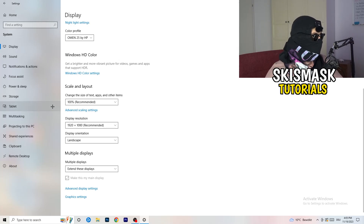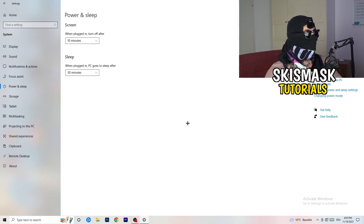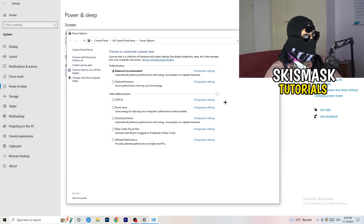Next, go to Power and Sleep in Settings, then click Additional Power Settings on the right-hand side. Click the small arrow to expand all available power plans. For me, Balanced works best, but it varies by PC. Test High Performance, Balanced, and Power Saver to see which one gives you the best results. Take your time with this — it can help a ton.